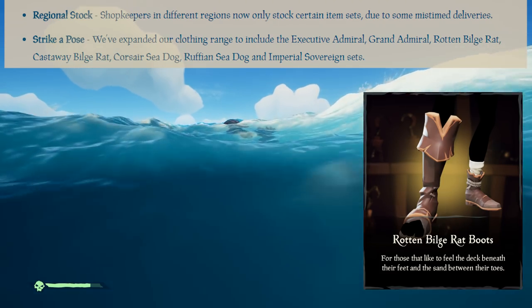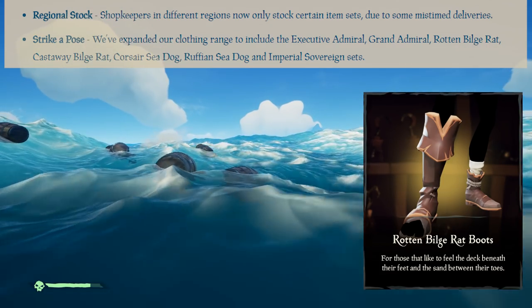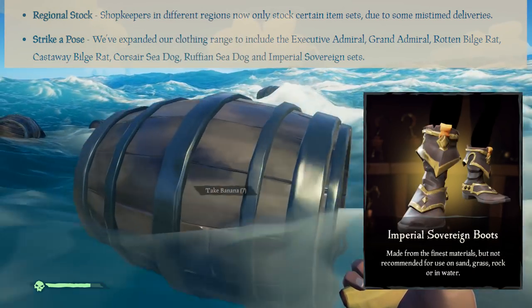Strike a pose - the clothing range has been expanded to include the Executive Admiral, Grand Admiral, Rotten Bilge Red, Castaway Bilge Red, Corsair Seadog, Ruffian Seadog and Imperial Sovereign sets. There's a lot going on here - I'll show all these on the side while we continue with the rest of the content, including other customizations for your ship. A lot of really cool customizations, a lot more piratey than before, while the Admiral ones obviously go in the other direction.